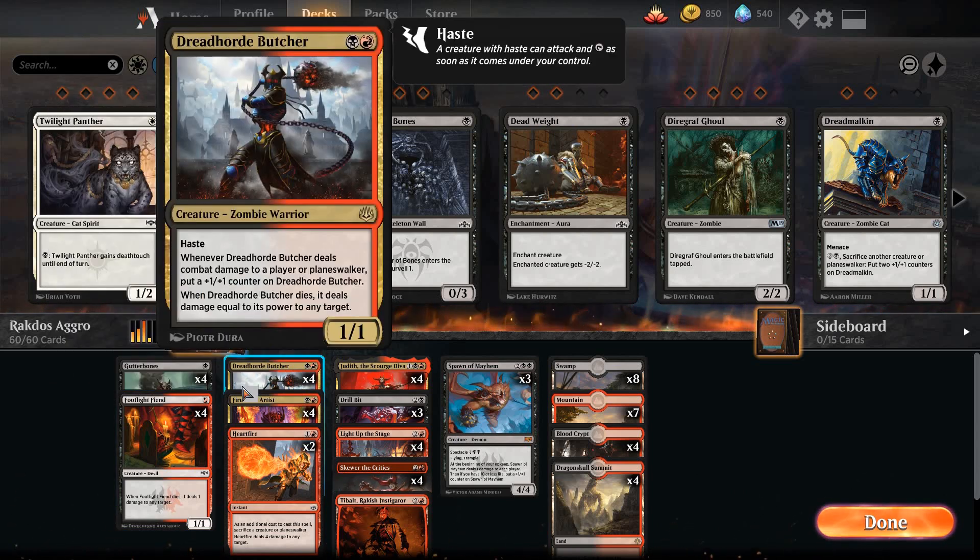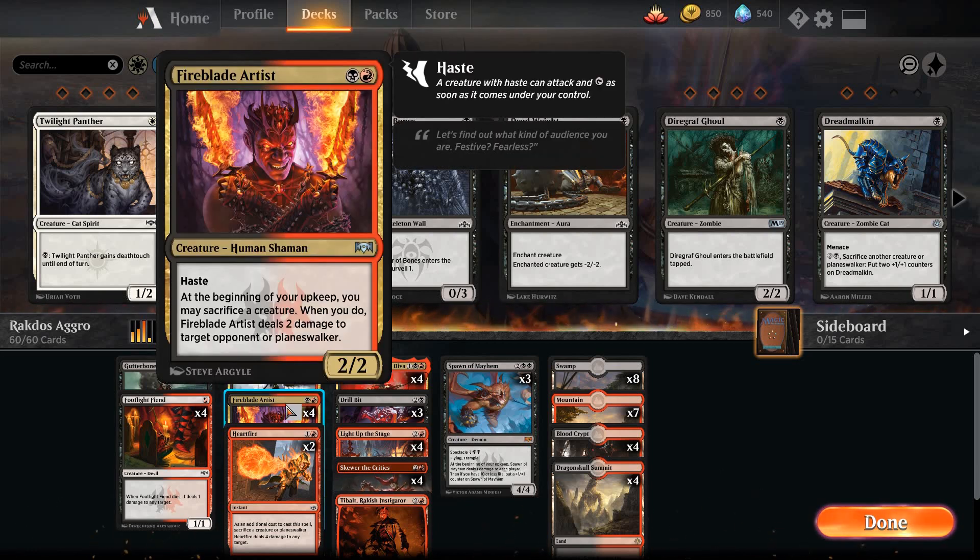This is the reason to play the deck: Dreadhorde Butcher. If you connect with this a couple times, more than likely you're going to win that game, because this thing just keeps getting bigger and dealing huge direct damage, even without any pump spells. The other two-drop haster is the Fireblade Artist — you can sacrifice a creature on your upkeep to deal two damage directly to an opponent or planeswalker, so another way to get that little extra reach to close out the game. Otherwise a nice hasty aggressive two-drop.